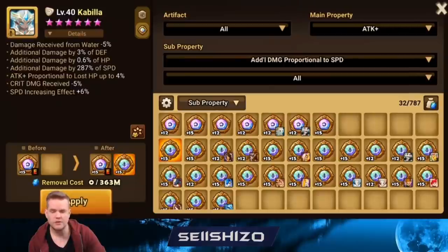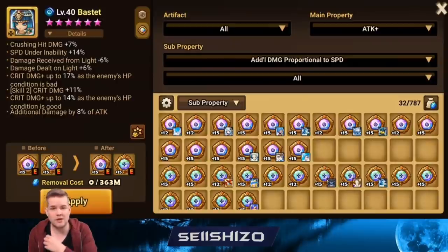Another popular AO unit is Kabila. She has really high speed and her second skill is multi-hit, so you want to make use of that. It's a really good Miho killer. If you put on low crit rate, yes it's the correct element to hit dark, but multi-hits kind of work out. That's one of the common AO units.